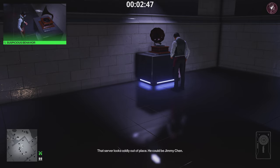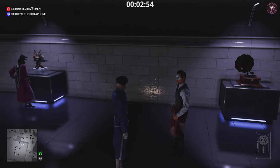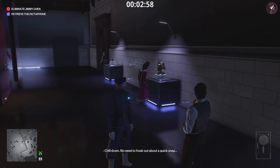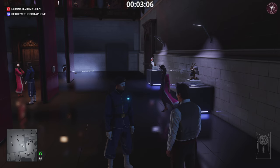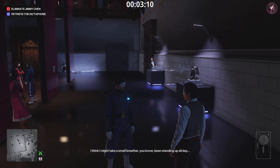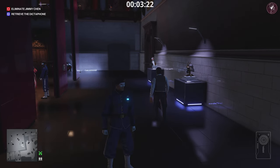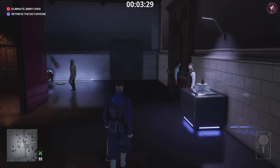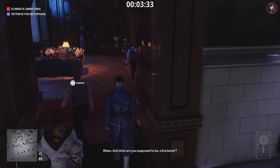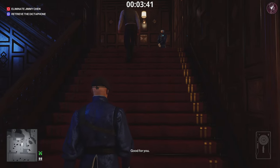Once he starts walking away you can now approach him and talk to him. We're going to want him to go upstairs because trying to get him downstairs is tricky - once he heads into the bathroom downstairs he stands right in front of the door so you won't be able to close it behind him. Ideally, get him to go upstairs: just follow him closely and eventually he will turn around and go upstairs anyway.